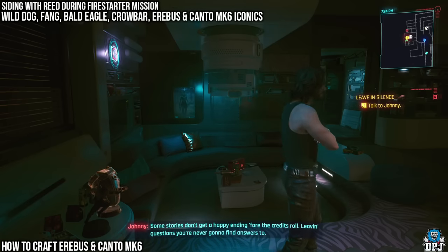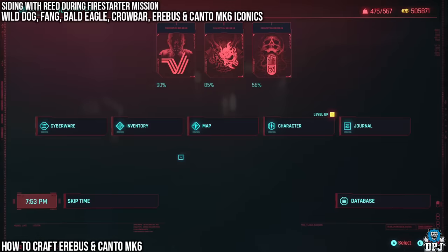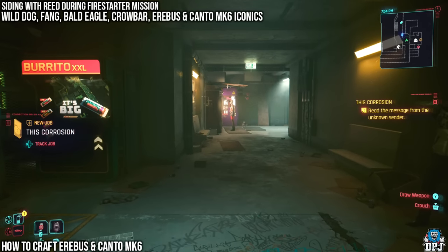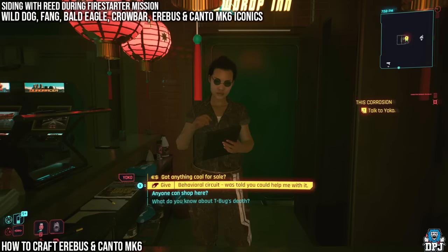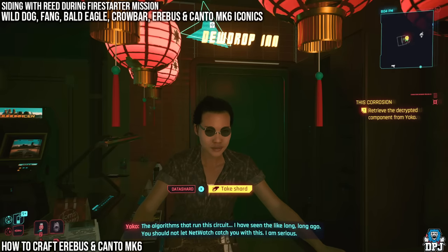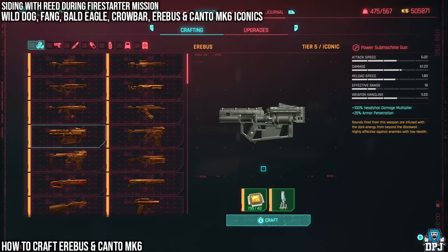Once the credits roll, you'll wake up in your apartment. After whatever you wake up to, skip time and you should receive a message from an unknown user, starting the mission called The Corrosion. This mission takes you back to ripper doc Yoko in Kabuki. Give her the behavioural system component; after you wait, she hands you a shard — the core ingredient for either the Erebus or the Corrupted Militech Kanto Mark VI. You can only craft one, so choose wisely or save first.